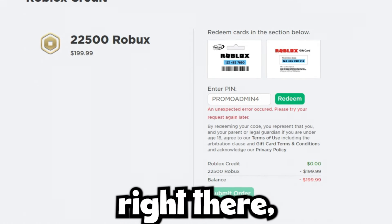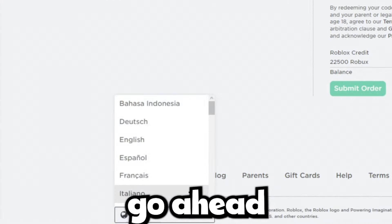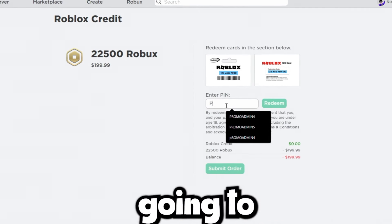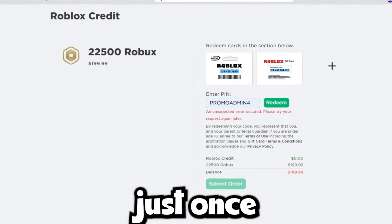Now that we've done that, the next step is to switch our language back to the third language again. It's going to say unsupported language again. Click OK, put the code promoadmin4 in one more time, and click on redeem just once this time.